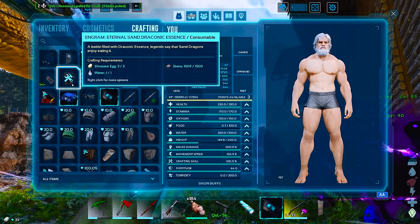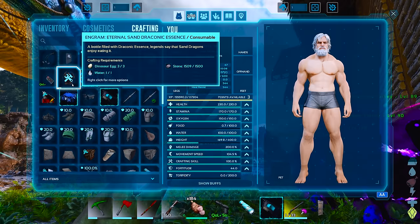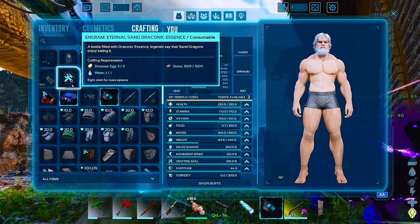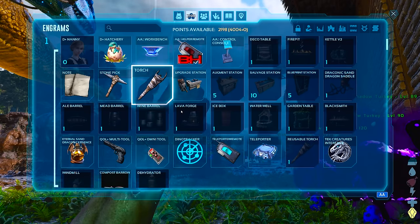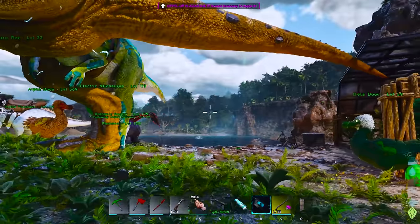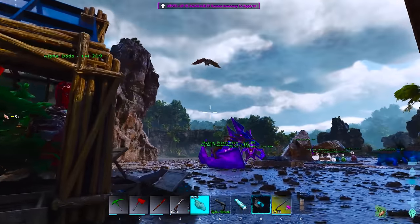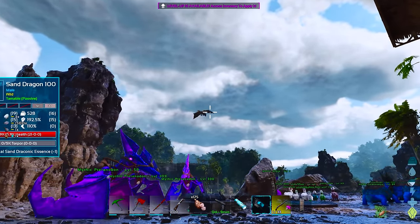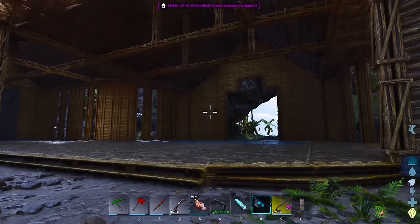Wait a second, this is the actual essence already? I thought I was crafting something else - I learned the Eternal Sand Draconic Essence. I thought we'd get like a crafting smithy type thing to craft this stuff, but I guess not. Hey, that saves me a whole entire step! We've got what we need to tame this guy. It's a passive tame - all I gotta do is feed it. The downside is it's got a very small amount of health.